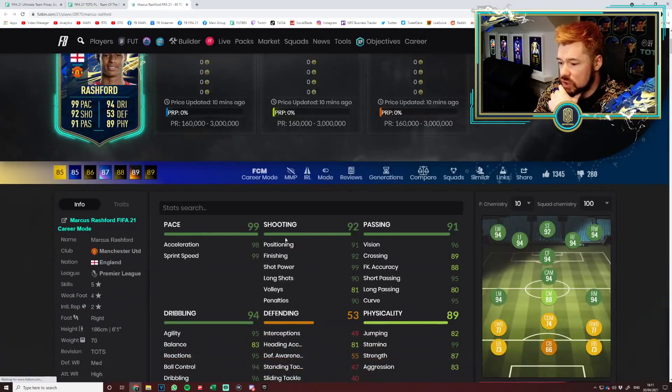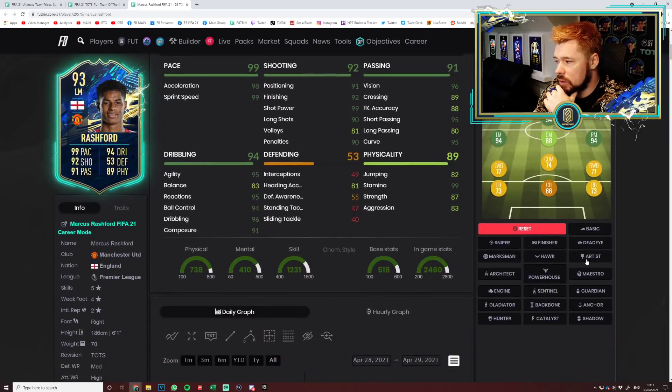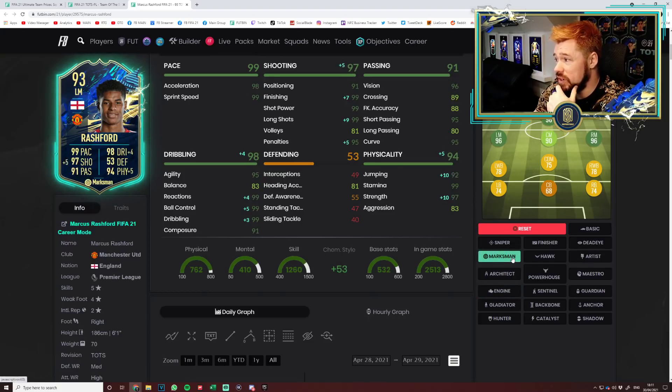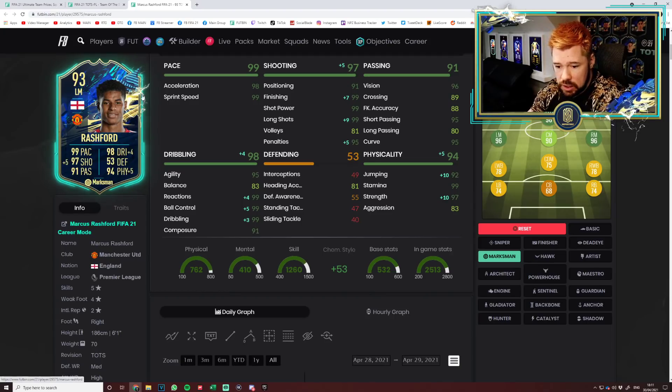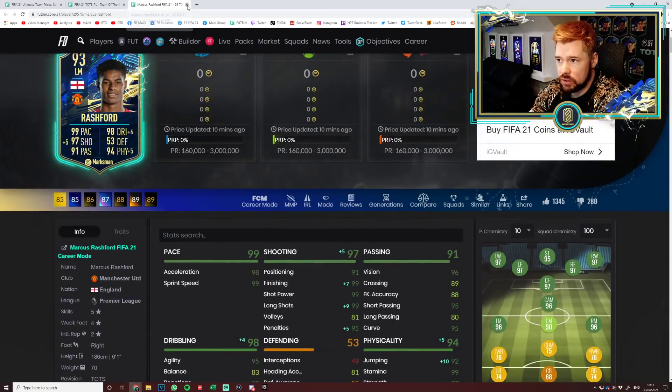Marcus Rashford — five-star skill moves, four-star weak foot. Maestro on him, maybe an engine — you kind of just need to boost that agility and balance specifically. His physicals are super nice. I'd actually be very interested to try him on a marksman. Great shooting, good passing, great dribbling, a little low on balance, great pace, great physicals. Five-star, four-star — very nice. And to clarify, Bruno has four-star, four-star — not five-star weak foot.